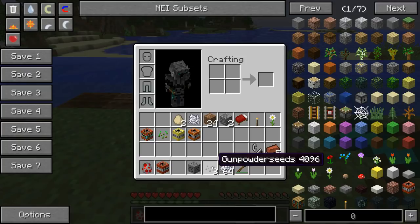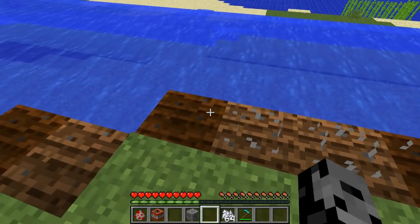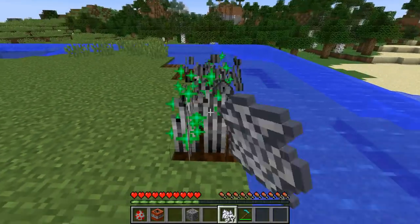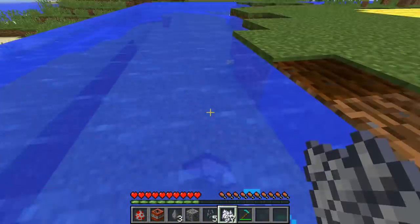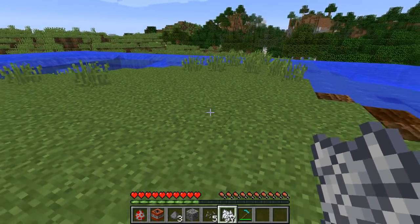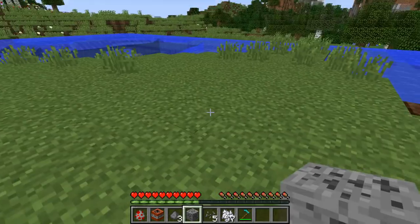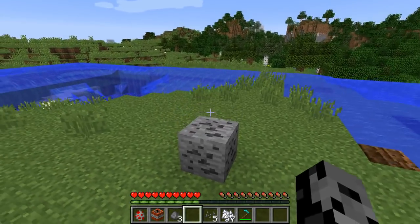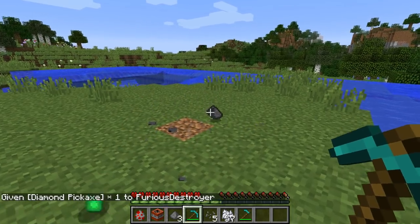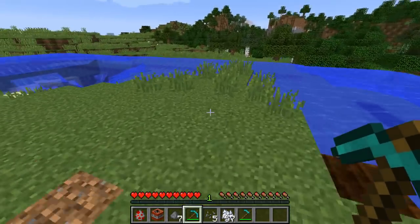So check it out guys — this is gunpowder seeds. To make those it is going to be gunpowder around seeds like that. All you have to do is put it down — if you know how to start a garden it's pretty simple, just like wheat. Let's bone meal it — beast mode gunpowder for the rest of your life. So you can make every kind of TNT. Also, this is not coal in my inventory — it's gunpowder ore. You have to mine every single kind of ore that looks like coal. When you break this you are going to get gunpowder ore, and you're going to find these naturally spawning in the world. Tons and tons of gunpowder — a lot of ways to get it.